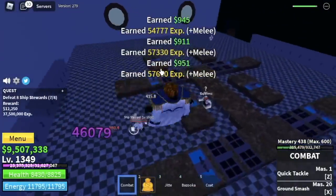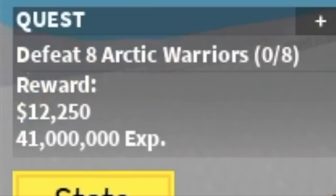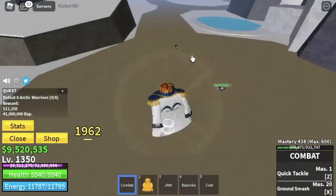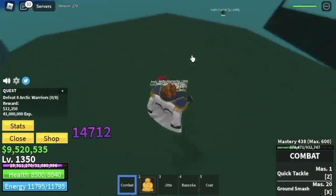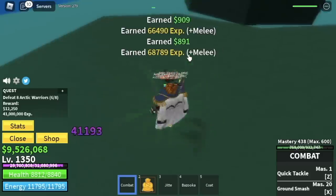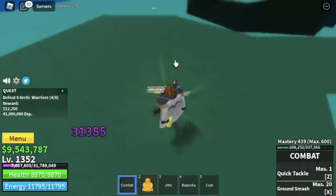The second to last island is the Ice Castle. For the first set of mobs, the Arctic Warriors — you need to defeat 8. Again, use your left clicks. I hope you're using auto clicker here, because before you reach max level you will probably need a new mouse.